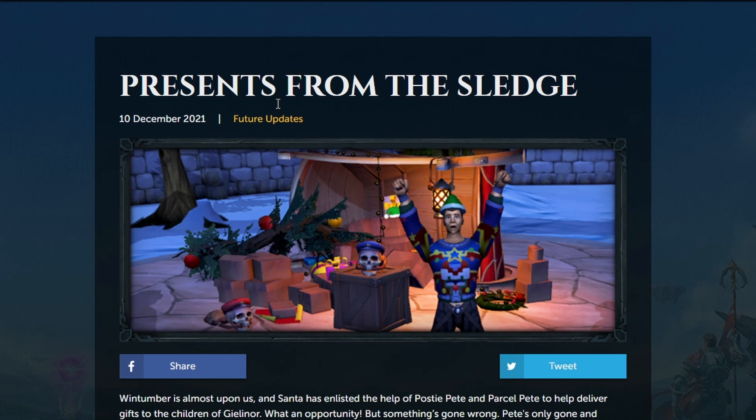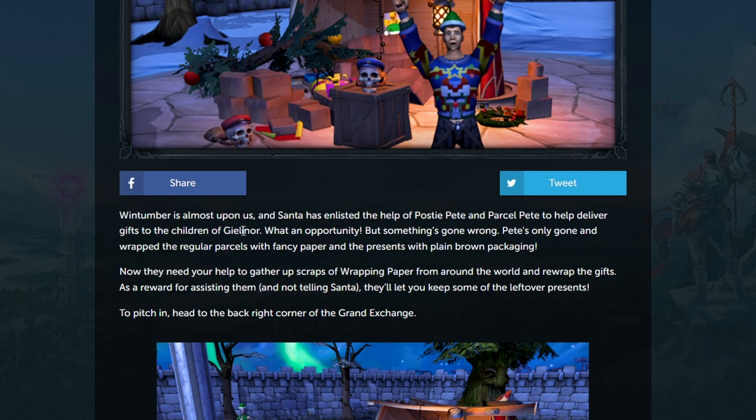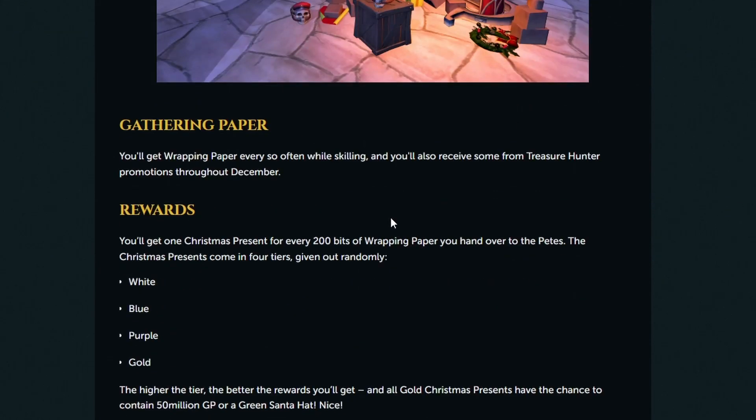So it looks like the event is going to be called Presence from the Sledge. Basically, what we're going to be doing is finding scraps of wrapping paper. As you can see here, we need to gather up scraps of wrapping paper from around the world and re-wrap the gifts. As a reward for assisting, we will get some of the leftover presents. You'll get these pieces of wrapping paper every so often when you're skilling, and it'll also be available on the Treasure Hunter.